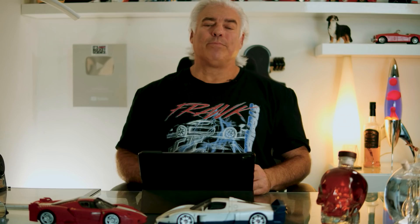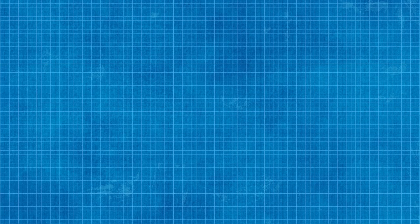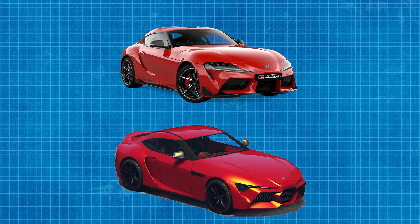Moving on to the next one — the Dinka Jester RR. Now this one, if you're a car guy, you will know it's based off the GR Supra, which was a collaboration between BMW and Toyota using the Z4. If we compare the Jester to the original car from Toyota, the GR Supra, I think this is the first car that GTA has done that actually improves on the looks of the OEM version.